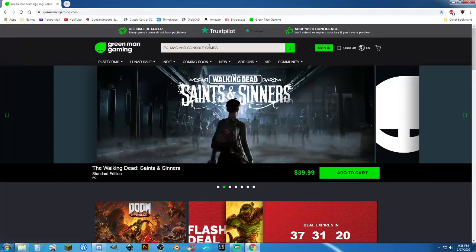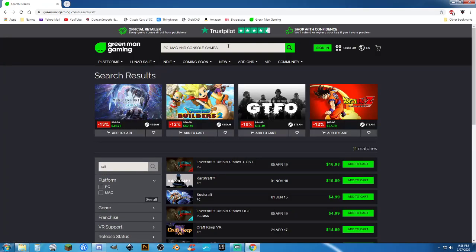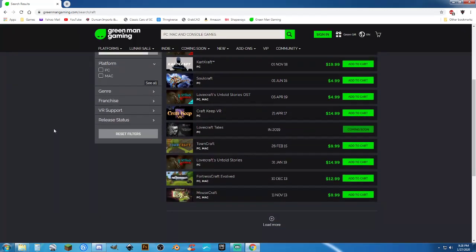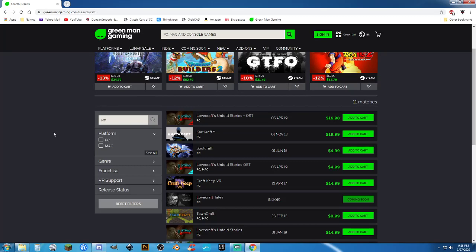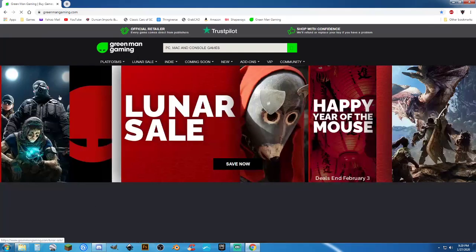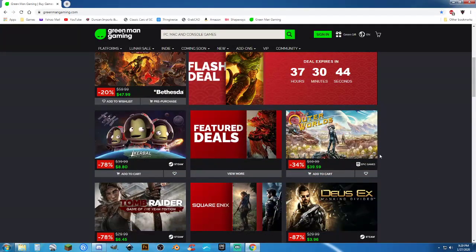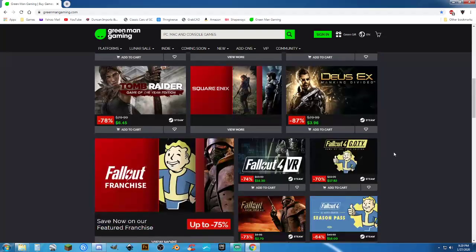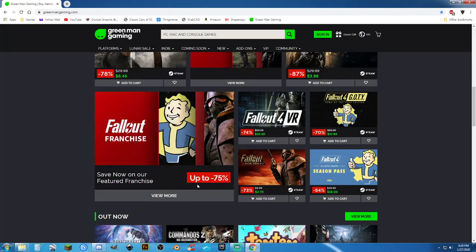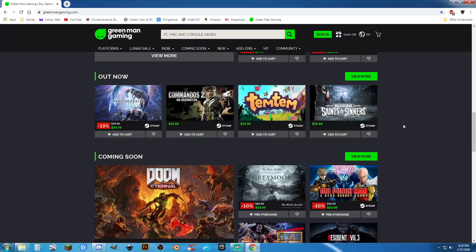Always check Green Man Gaming first. It's not available on here right now, which is unusual — they usually have a pretty good selection. But you can get good deals on games; they've got specials and sales going on all the time. There's a lunar sale going on right now. Fallout Franchise up to 75% off — Fallout 4 Game of the Year Edition less than $18, Fallout New Vegas $2.70. Red Dead Redemption 2 Ultimate Edition is down to $50.